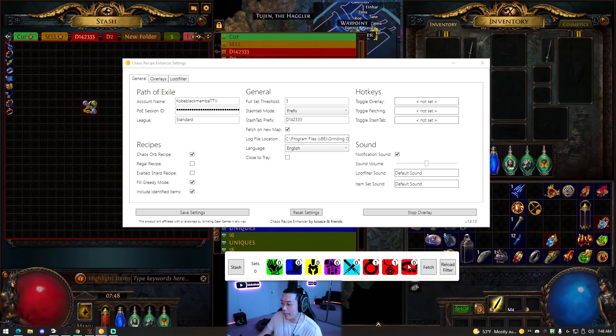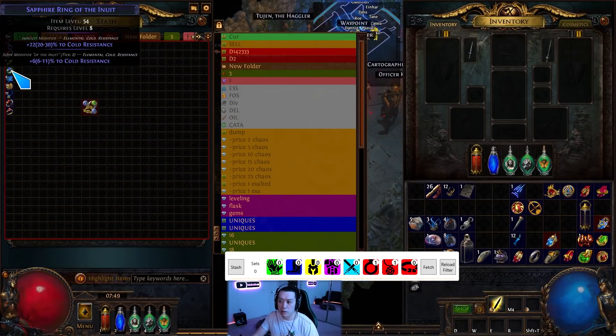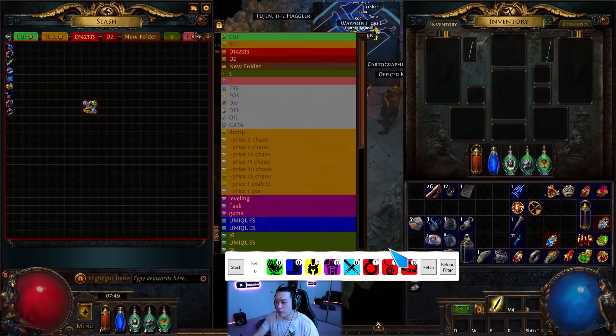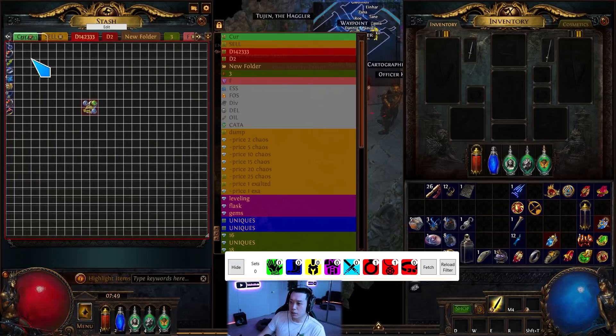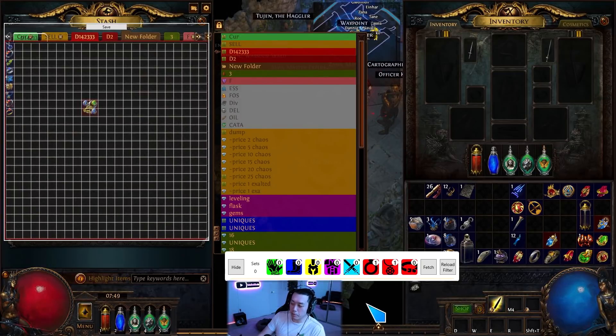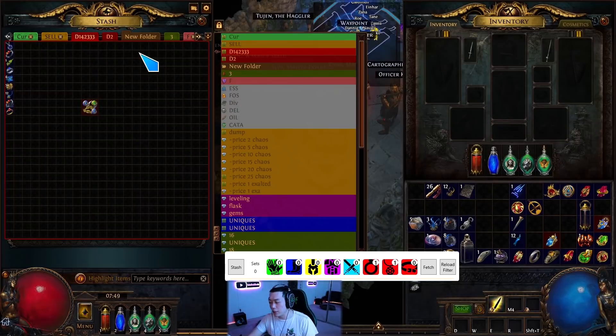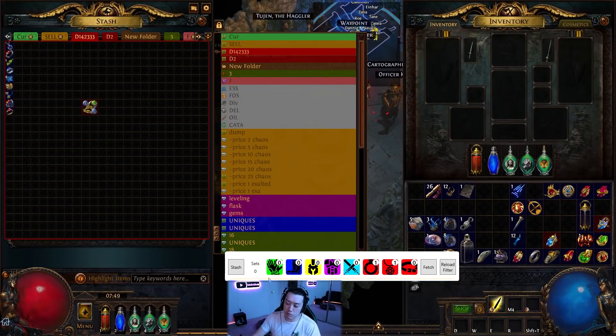So the stash tab prefix is something like 'd1423333'. You bring up the overlay, which tells you exactly how many you have of each item. Currently in the stash tab I have one ring, two low item levels, one jewel, one amulet. Once you get enough, you press 'stash' and it will tell you what to take out. It has an overlay over your dump tab that you can adjust to match up perfectly. Once a set is ready, you press stash and it highlights each item you need in red - incredibly efficient.